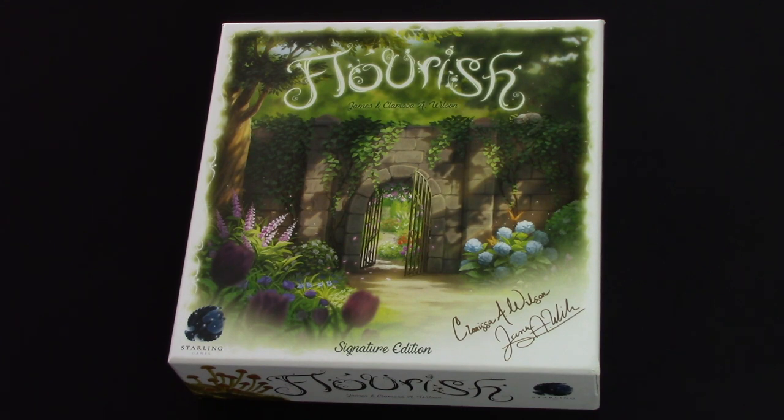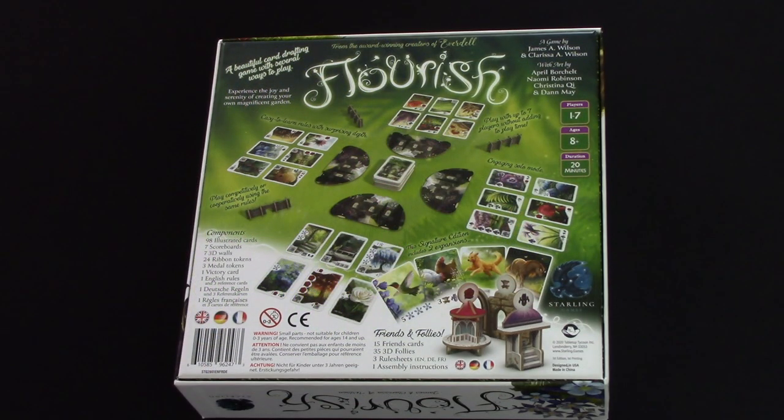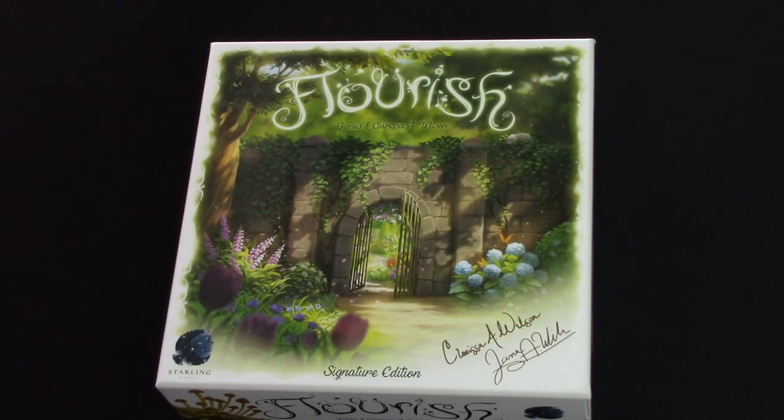Hi, welcome back to Box Delights. This is Flourish from James and Clarissa A. Wilson, from the same team that brought us Everdell — a game that I really enjoy — published by Starling Games. I've managed to get hold of a preview of Flourish to show you. This is what they're calling the Signature Edition. There's a base game and two little mini expansions, or different modes of play that you can layer on top. It plays one to seven and I'm going to demonstrate the solo game for you.